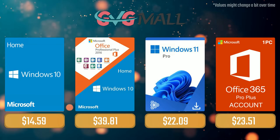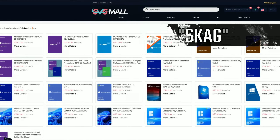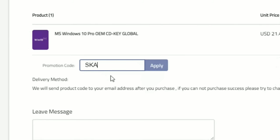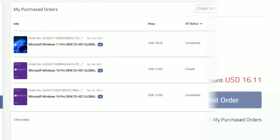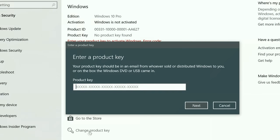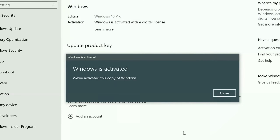Today's video sponsor is GVGMode — using my SKG discount code gets you 25% off across several products, making a Windows 10 serial key only $16. After payment you'll receive the key in your account, just enter it in your Windows settings and you have an activated system.